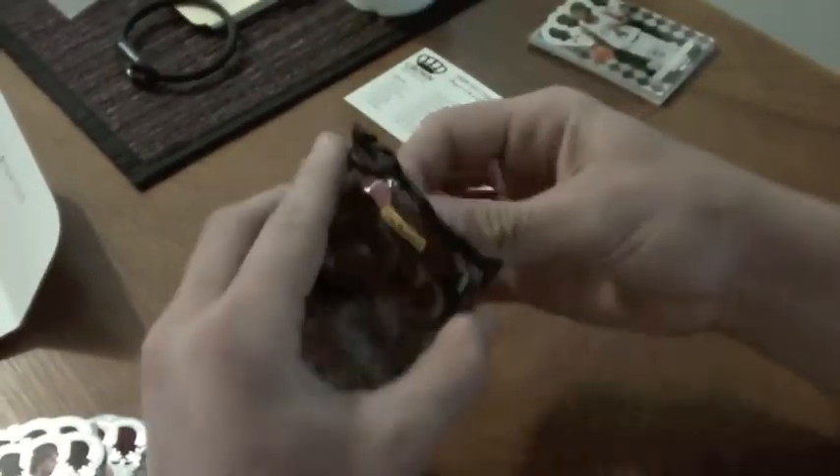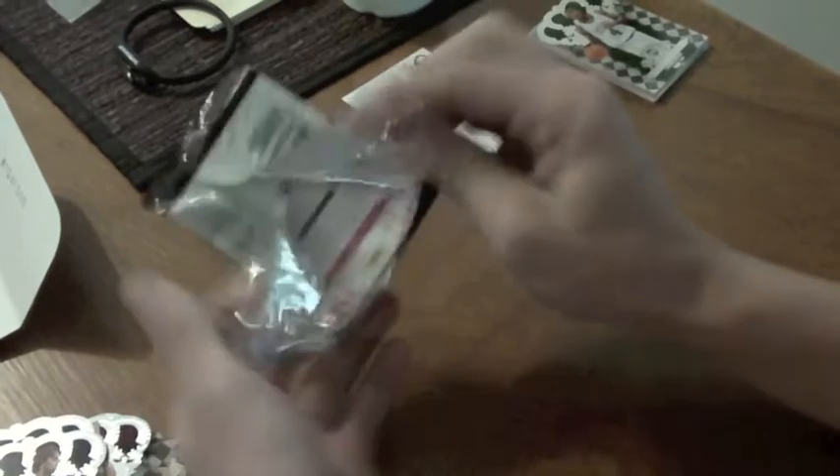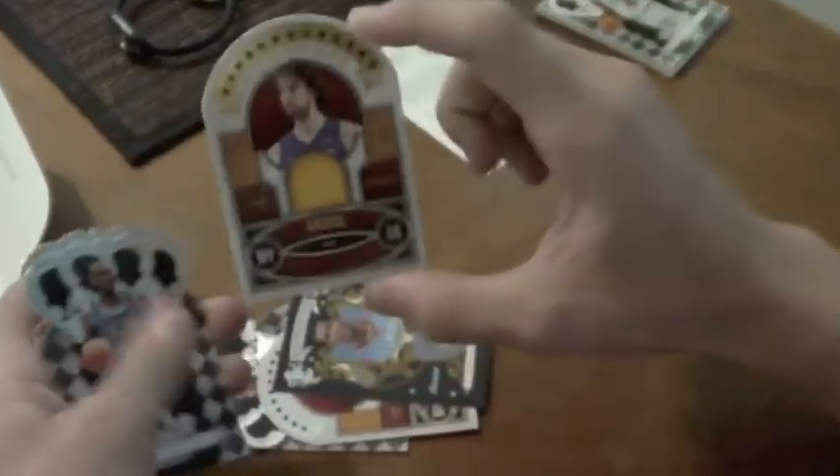Third pack. We got Randy Foye, Josh Smith, Rondo, Durant, and the good Laker — Pau Gasol. Pretty nice, could have been Kobe. $46 at $2.99. Nice die cut right there.